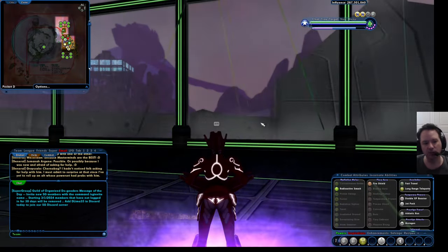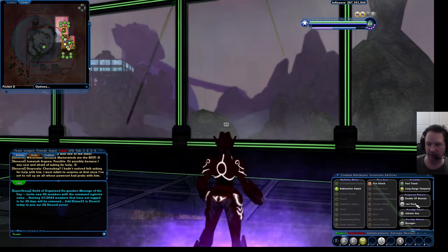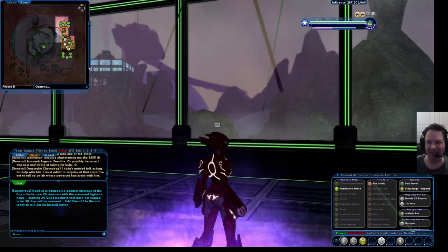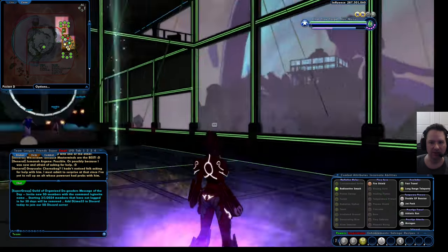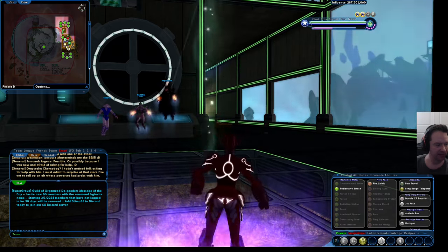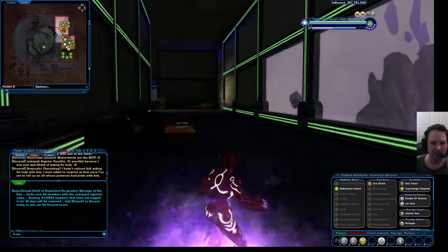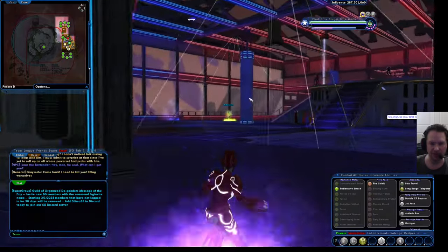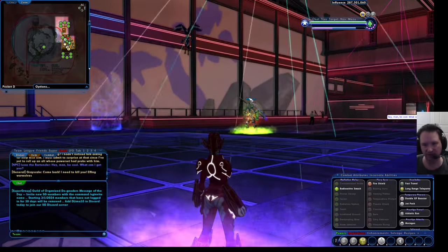Hey, welcome to yet another super exciting episode of doing fun things in City of Heroes and learning some new things together. Today we're going to talk about teleportation powers because they're very handy for getting around. We're going to work on those together on this new character I have here — a little farming tune I'm making up — but this character does not have the travel powers unlocked. There are numerous travel powers, and the biggest one we usually want to get pretty early on is the teleportation power.